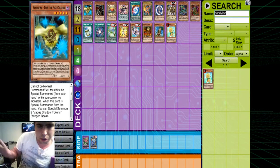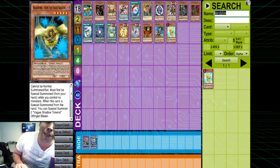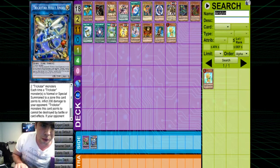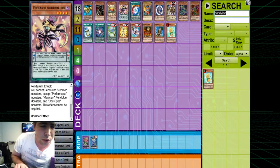The first card that shouldn't surprise anybody is actually at one in the OCG because of what it enables. This is Gofu the Vague Shadow. As a Metalfoes player, I will vouch and swear by this card and how good it was for me at regionals and how good it is in general. It single-handedly, in my opinion, breaks Link Summoning, because Gofu is essentially a one-card Decode Talker, which is one of the better Link monsters early on. Good combos with Gofu include opening it alongside any monster that triggers off a normal summon — like Armageddon Knight, Skull Crobat Joker, or any normal-summoned monster.